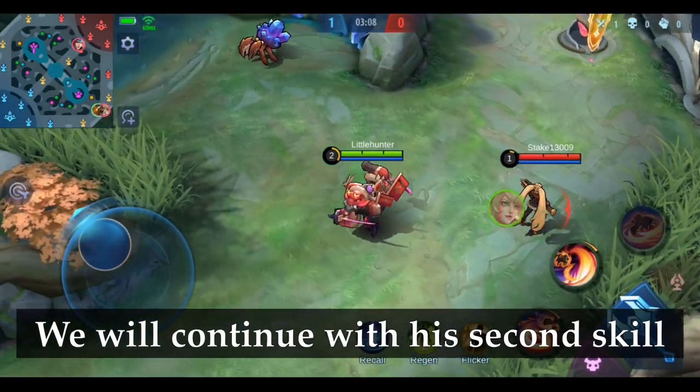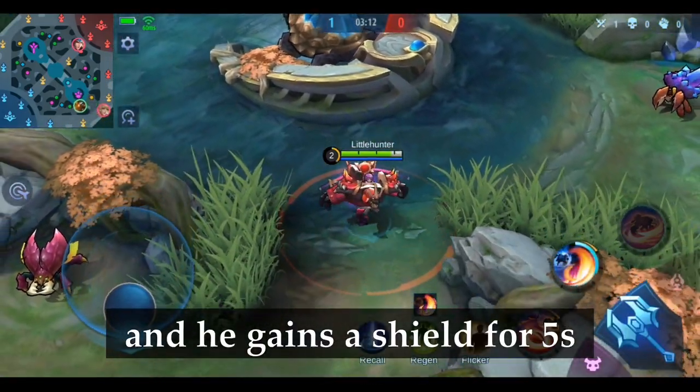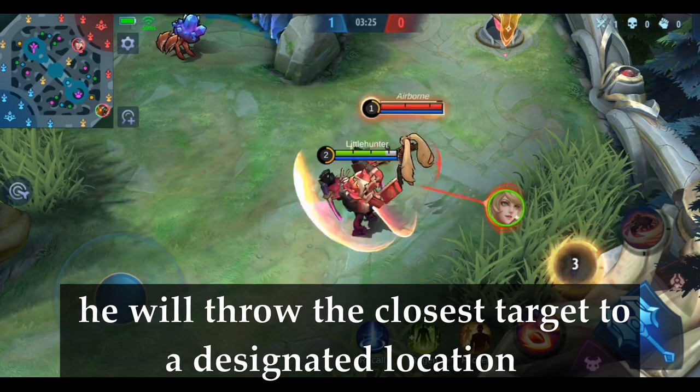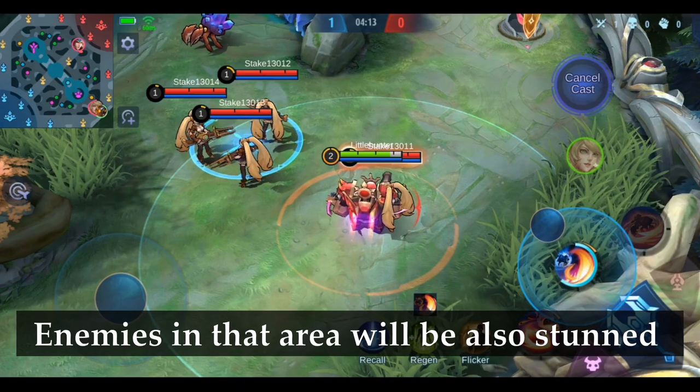We will continue with his second skill. Jawhead's speed increases by 30% and he gains a shield for 5 seconds. When you use that skill again, he will throw the closest target to a designated location, dealing damage and stunning it. Enemies in that area will also be stunned.